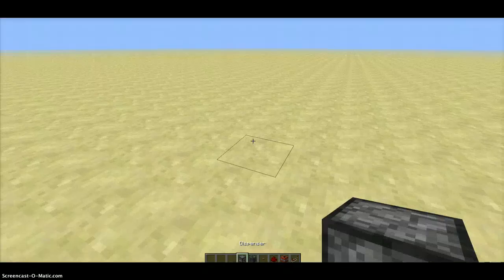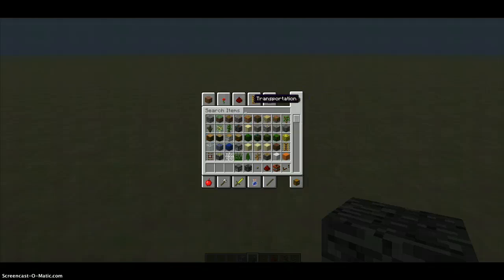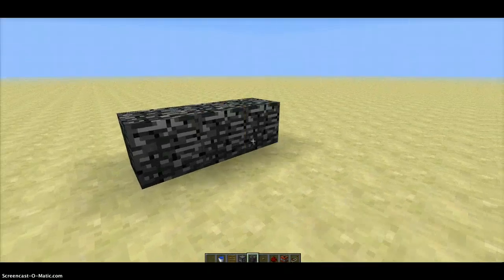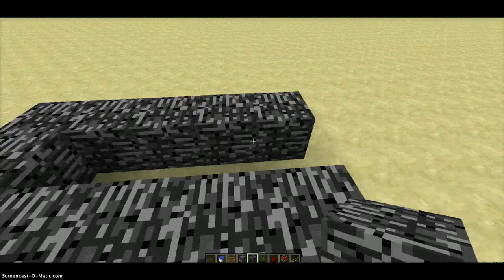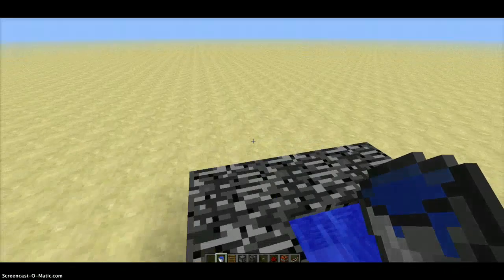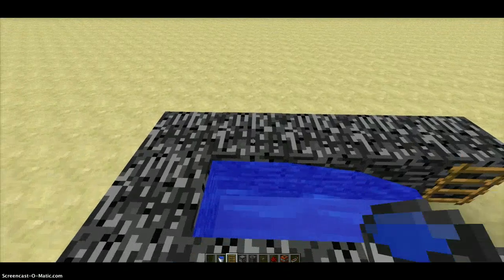So all you need to do — you start off and you need a ladder and some water. So you do the main shape of the cannon like that, then you do one, two, three — it's like that. Then you put a ladder and place that. And then instead of having this side, you polish the dispenser setup. Get down there.